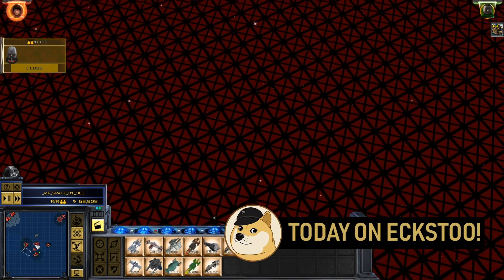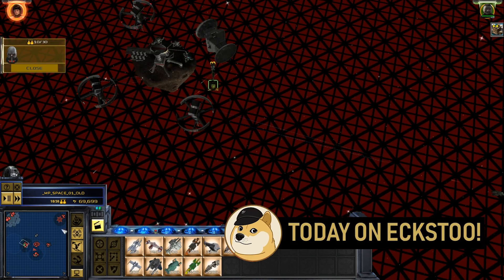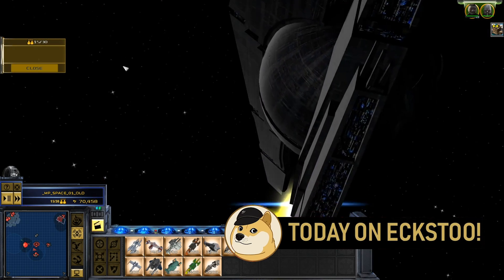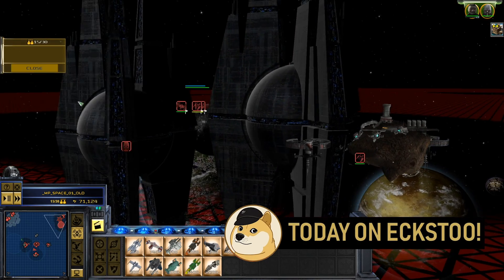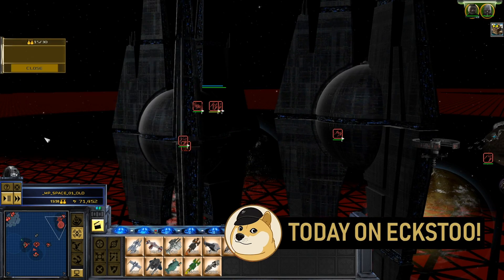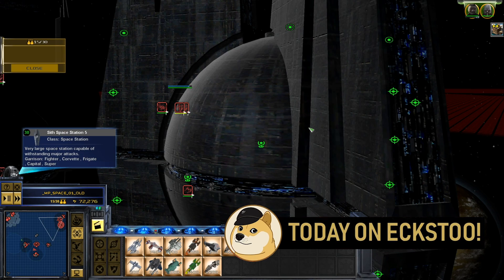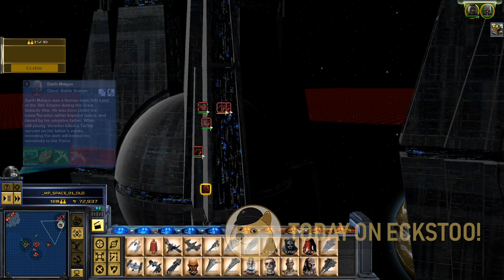Damn, he built really quickly. All right, let's drop Malgus down here. Even build here, dropping Malgus down here. Ladies and gentlemen, we got two of them — one Star Forge. We saw that before. Two Star Forges. That is pretty good.